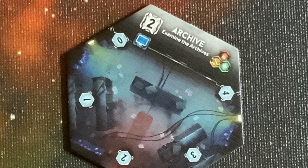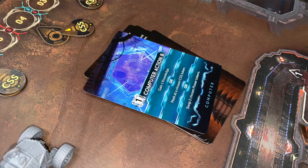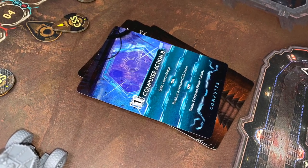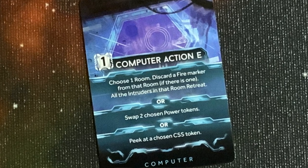Some rooms have a computer symbol, which means you can take a computer action. You can do computer actions in the other game too, but in this game they're a little bit different. You have a dedicated computer deck. You actually have one computer card face up, so if you take a computer action, you can look at the different actions listed on that card, take one of those actions, then place that card at the bottom of the deck and reveal the next top card.